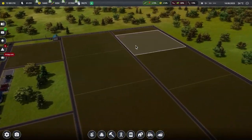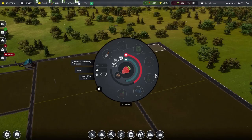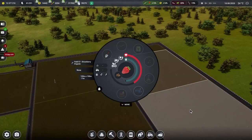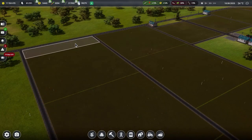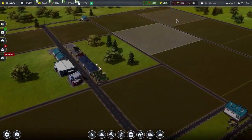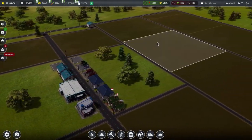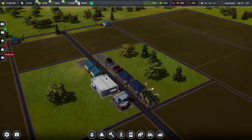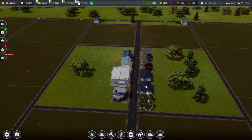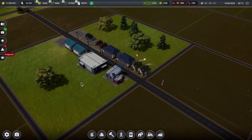Now we need to go through and irrigate all of these fields, because that removes a job from everyone which means they're running around ever so slightly less manically. And there we go — all the fields over here are now irrigated, which is wonderful. That saves us a job. Looking at the scale of this project, I think we might need some seasonal workers to come in and help out just a little bit.